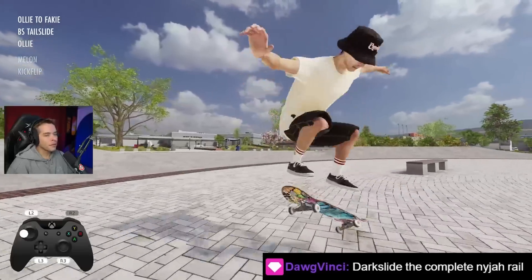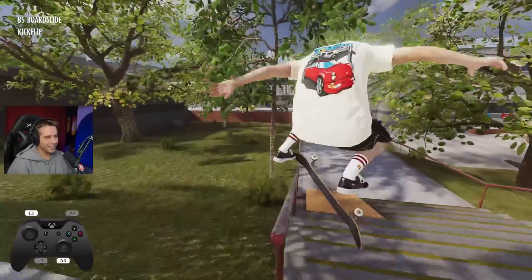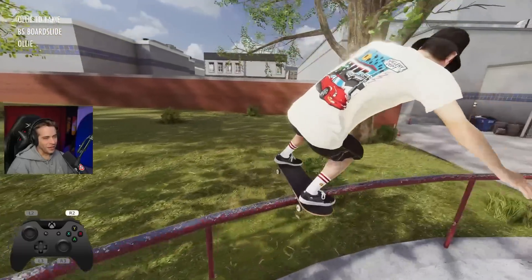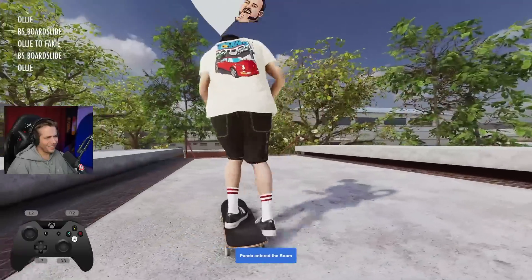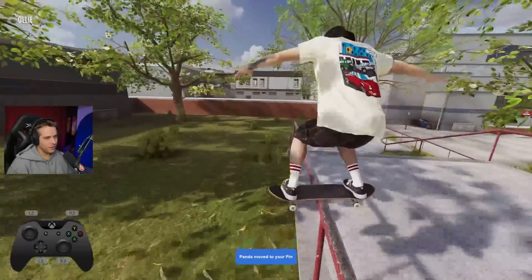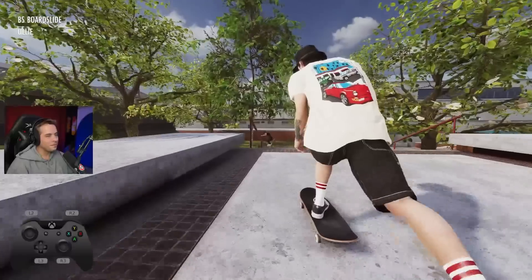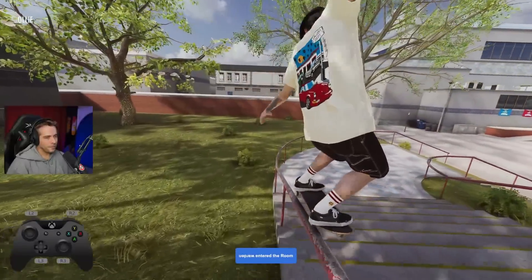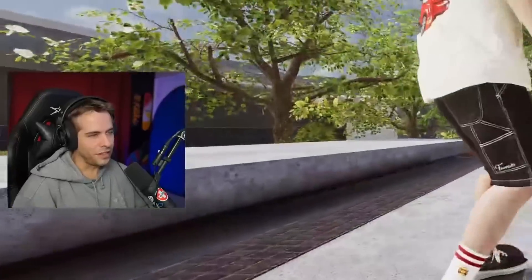Doc Vinci requested a dark slide — the complete Niya rail. How is it grinding so good? Is that default physics? Is that the regular friction? It feels so much faster than normal. Did they wax the rail? Maybe back 50 this — they changed the grinds in everything.